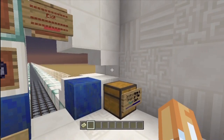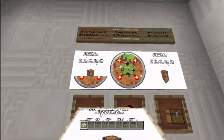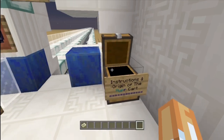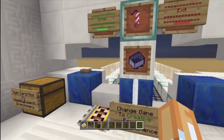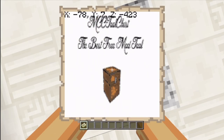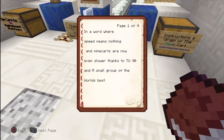This is what you get. First, you're going to die, so I suggest having keep inventory on — look at this. I mean, you've got to give major props to these guys. It's a little story for the hyper carts. If you don't know, the hyper cart is like cars that can drive from one end of the world all the way to the top end of the world in like 12 to 13 seconds. I mean, that's just crazy in a world where speed means nothing and minecarts are now slower.